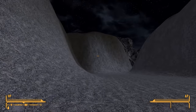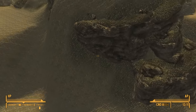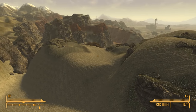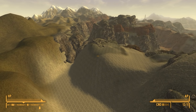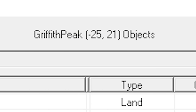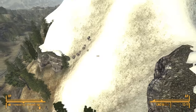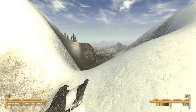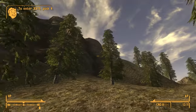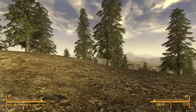It seems the tribal village would have been in a different location if Mountain Springs had been included, and perhaps it was moved once the map was reduced in size. One cut area was called Griffith Peak, and its cell is still named that. This mountain actually appears in-game outside Jacobstown, but the entire area is blocked off by invisible walls, so it can normally never be explored.